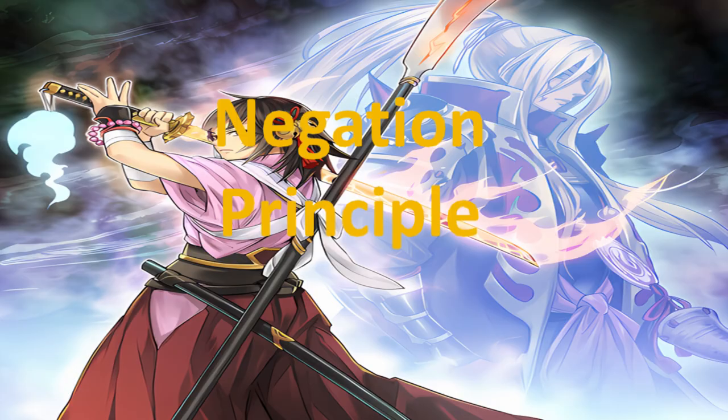Two turns in Yu-Gi-Oh! also means generally the same thing. If two turns have passed and you can stop your opponent for two turns, it doesn't mean you're winning, but it means the duel is going in your favor. It's usually that two-turn clock that gives your opponent the ability to say, okay, I'm going to turn this around — make sure I get out of this negation principle, add the advantage principle back, and break this hole that I'm in.